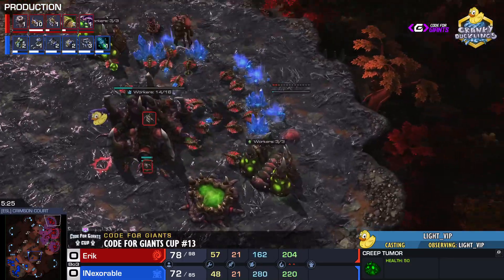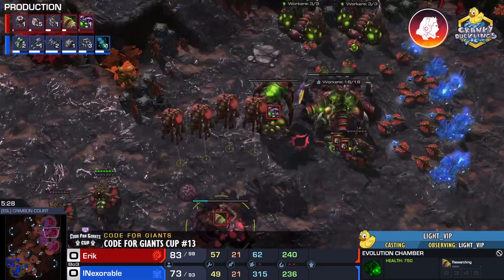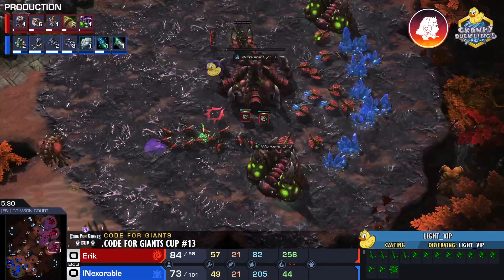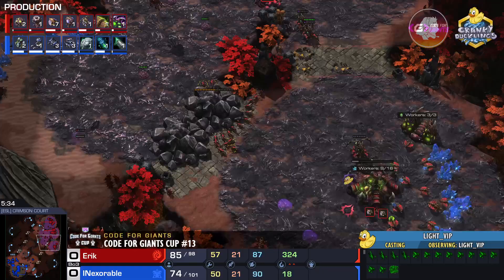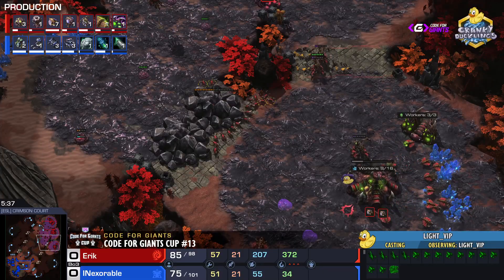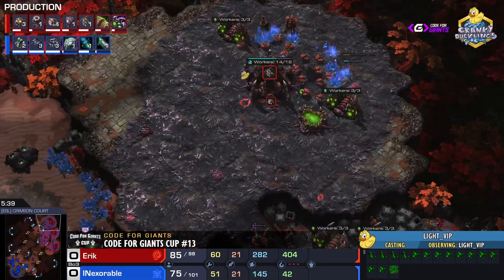Lair is done — and yes, there is a spire. The fact it was only one evo chamber, four gases taken at once, and now a fifth and sixth gas — it has to be mutas. Eric has been quite fond of muta play as of late. He is going mass muta.